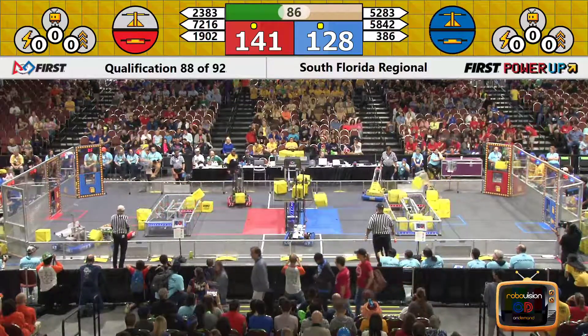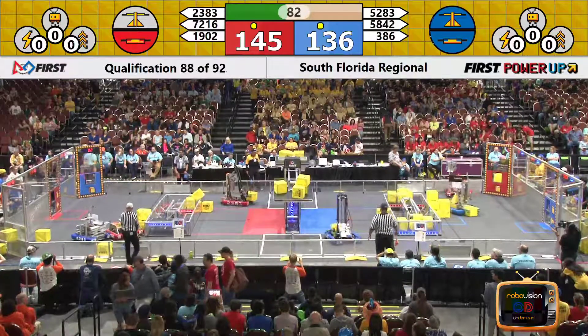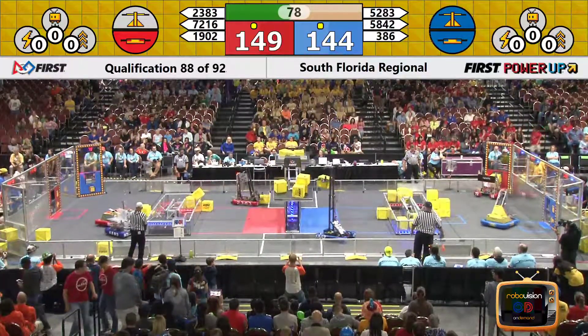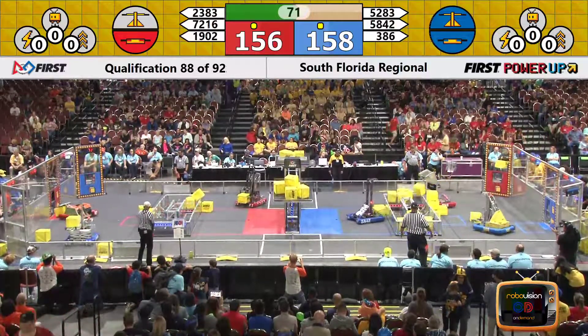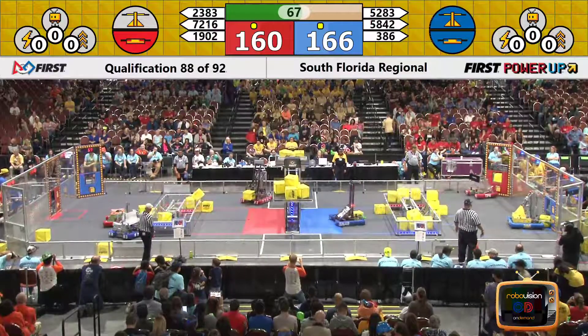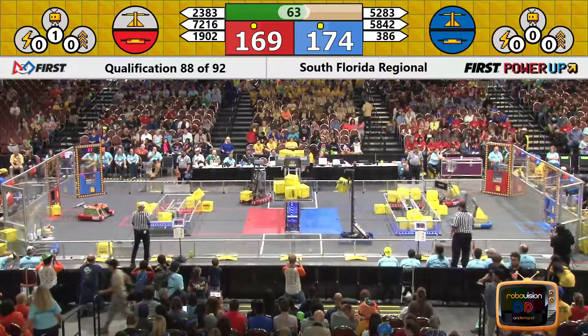That lead is down to 15 points and it is ever shrinking. Some aggressive scoring going on by Chaos — loading up at the human player, backing up, and doing a reverse dunk right into that switch. A few more of those and the Blue Alliance are going to have trouble hanging on to their switch. We'll see how this plays out.